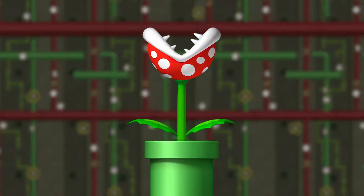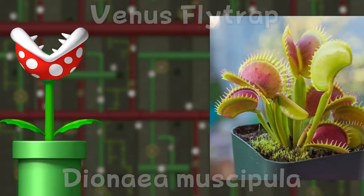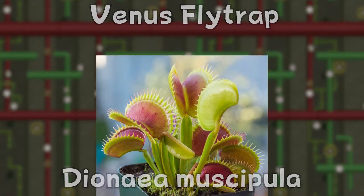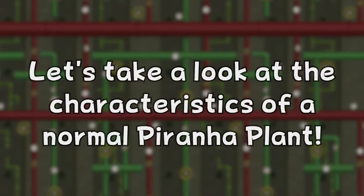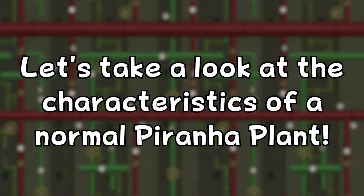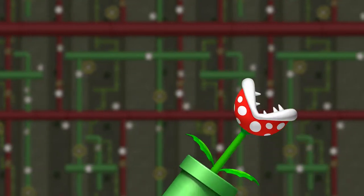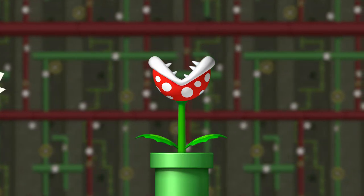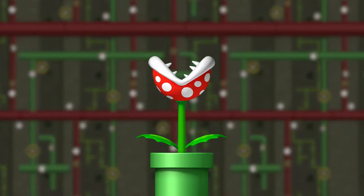Although at first glance this snappy plant seems to be based off of the Venus Flytrap, I have reason to believe that it also shares a lot of traits with another set of insectivorous plants. But first, let's have a look at the traits that a regular Piranha Plant possesses. A regular Piranha Plant has two leaves sprouting from the bottom of the stalk, with a large head at the top, which after the original Super Mario game was red with white spots.